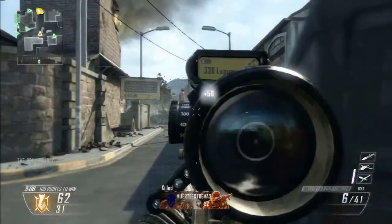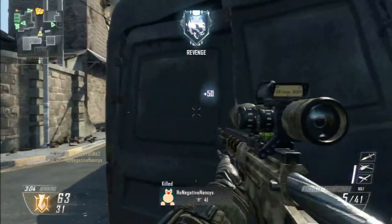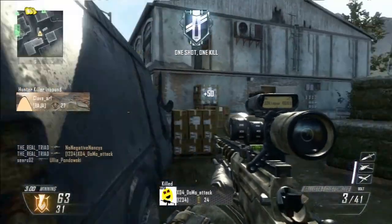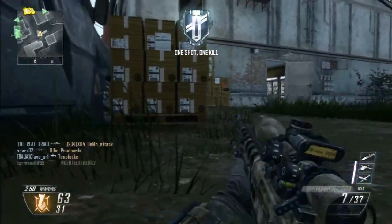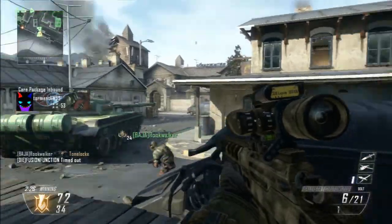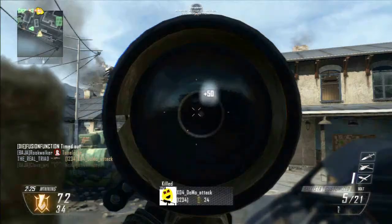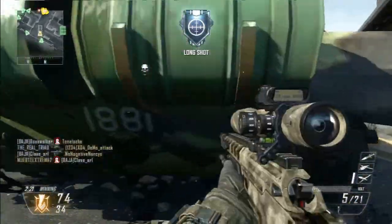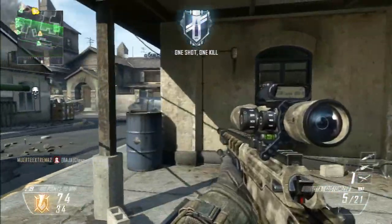In Black Ops 2 it carried over and does exactly the same thing — you're invisible to air support. But there are killstreaks or scorestreaks out there that the enemy player does control, and they will have full control and can aim towards you if they see you. You just won't highlight in that red diamond when normally, if you didn't have Blind Eye, it would show.